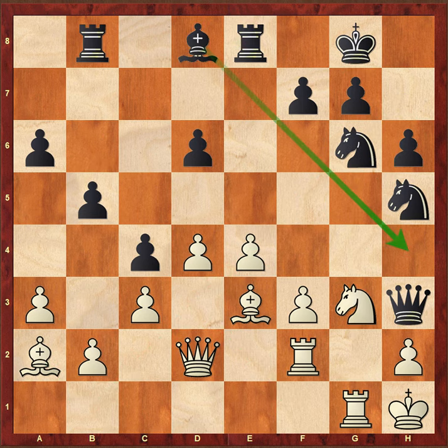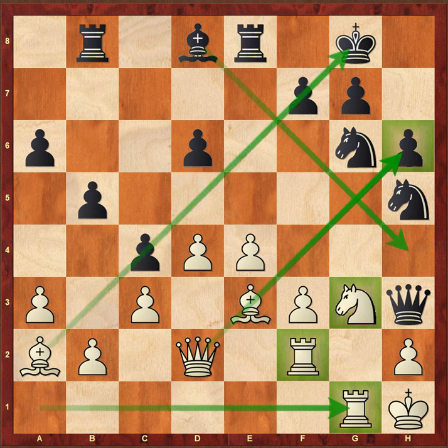Bishop d8 — black is trying to create as many threats as possible on the kingside, but white has already managed to regroup all his pieces while keeping everything protected. We see the rook is brought here, and the knight, rook, bishop, and queen are all coordinated. Even now, although this diagonal is blocked, bishop to b1 opens it up again. Even a pawn sacrifice is not a big deal in this kind of position, especially when you have the bishop pair and can open the position.